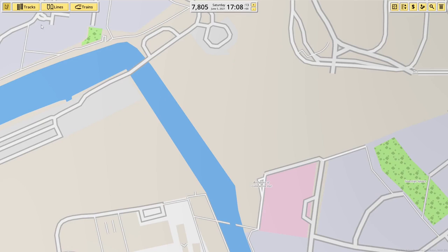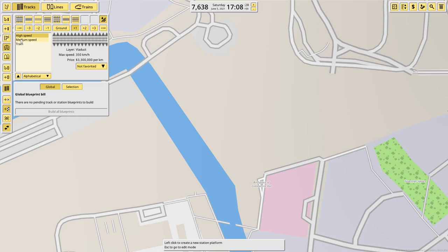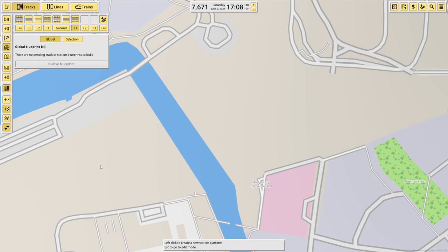I think it's here, over the river. The track menu has been completely redone since I last played and now I've got to get used to a new menu. There's medium speed track, which is different to high speed track — high speed has a maximum speed of 350 and medium speed is a maximum speed of 160. I'm just going to continue using high speed for everything because that's easier.